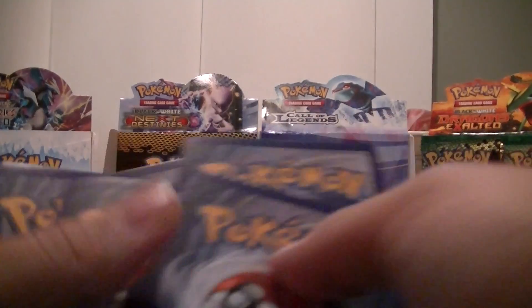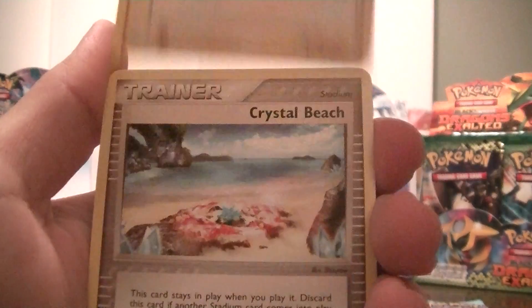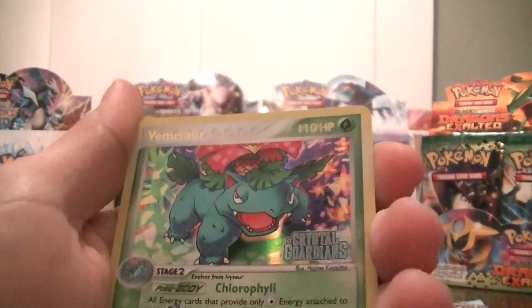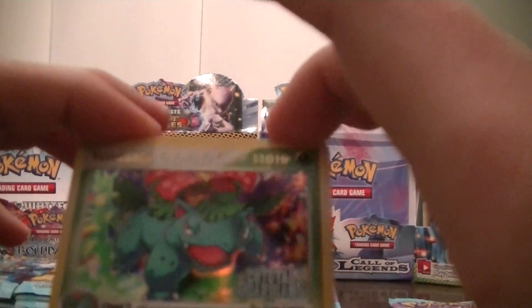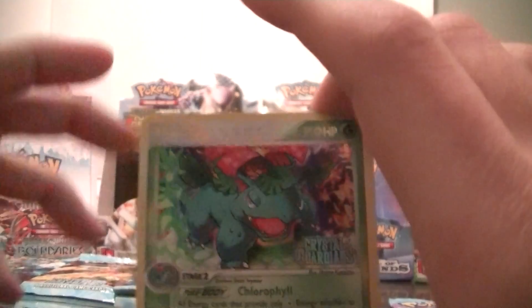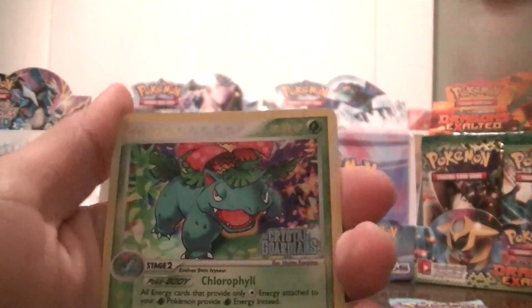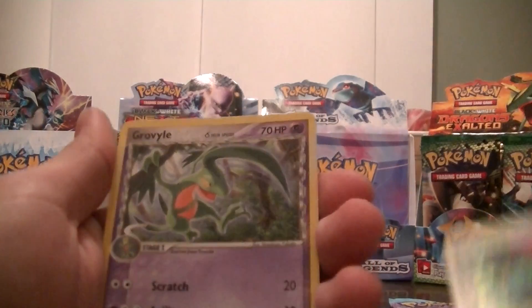Pack 11: Torchic, Jigglypuff, Treecko, Seedot, Charmander, Crystal Beach, Gulpin — ooh, a Reverse Venusaur! Nice. Look at the gold lettering. If you watched my first video, I wasn't sure what the gold lettering meant, but it means it's a Reverse Rare. And... Revile.